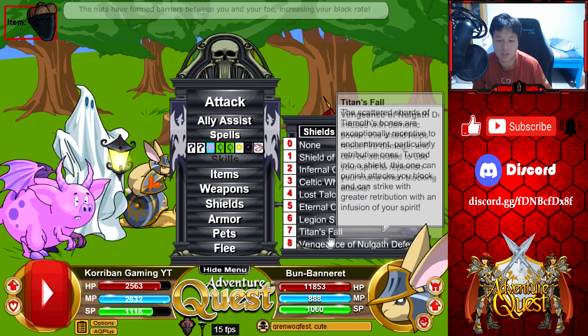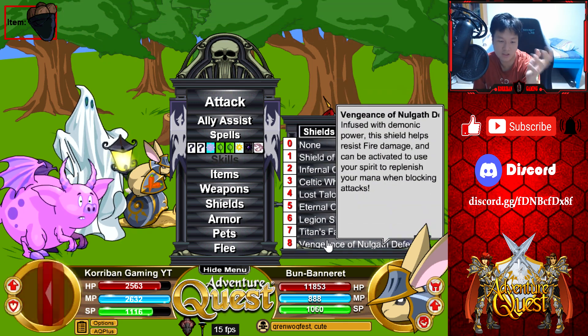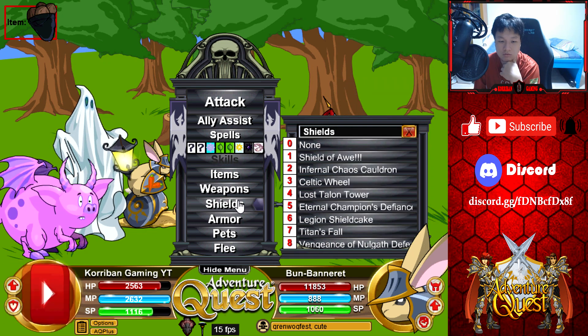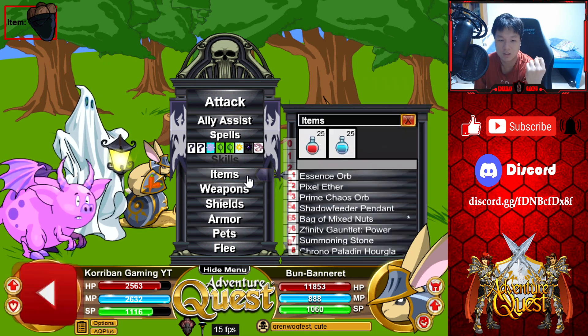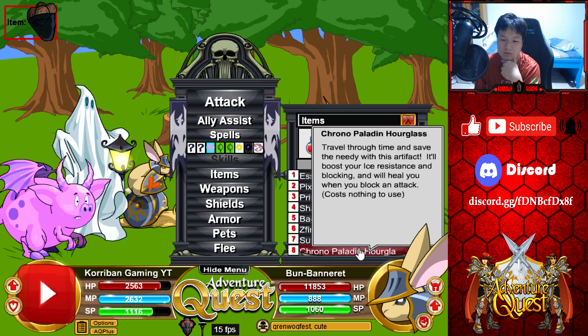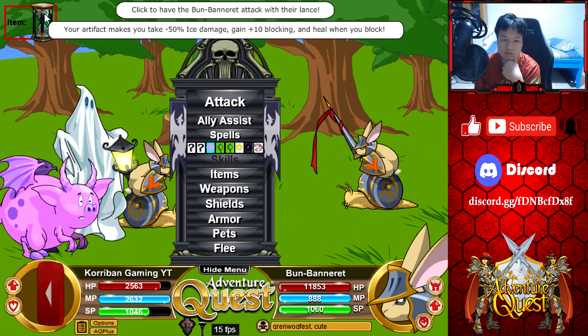For shields, you can go with Vengeance of Nullgap Defender which heals the MP after I'm done spellcasting. But I don't need an MP heal right now, so I'm just going to go with damage, which is Titan's Fall. And for items right now, I don't really need an HP heal yet — actually, maybe I should get an HP heal, why not? So let's go ahead and do that. Chrono Paladin Hourglass.